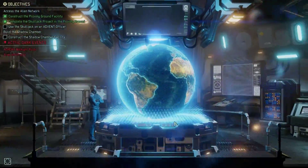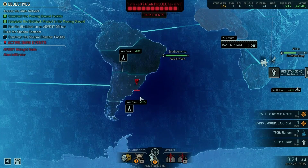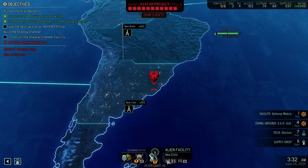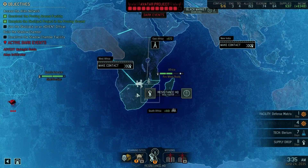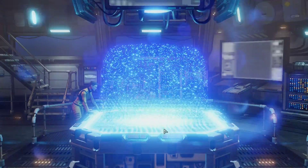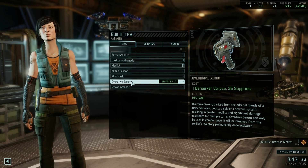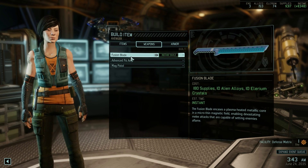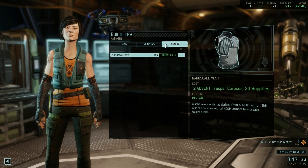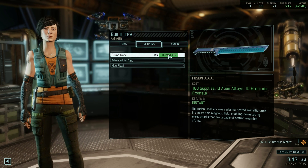Other things I need to show you: we've now got loads more supplies because I went over to Chile and made contact and gathered some supplies there too. Loads of our soldiers are now healed, so it might be prudent to go and invade that facility, or it might be prudent to make contact elsewhere. Let's perhaps think about spending our money. We've now got this overdrive serum, which is pretty cool. We've unlocked the fusion blade, which looks pretty badass - 180 supplies and we can give that to our rangers. I don't know whether to spend money on that or not.